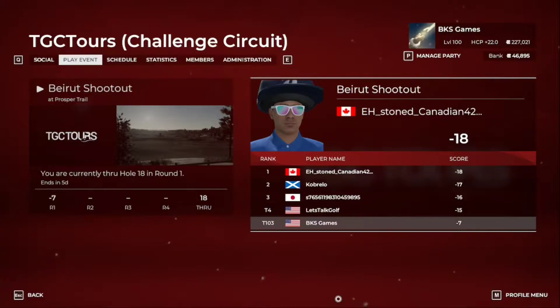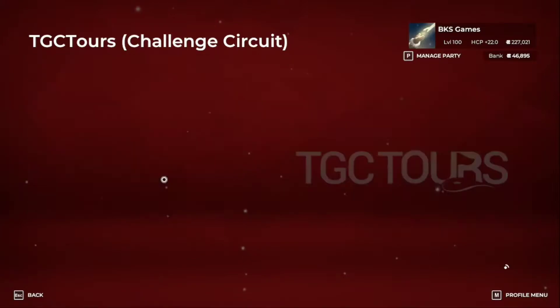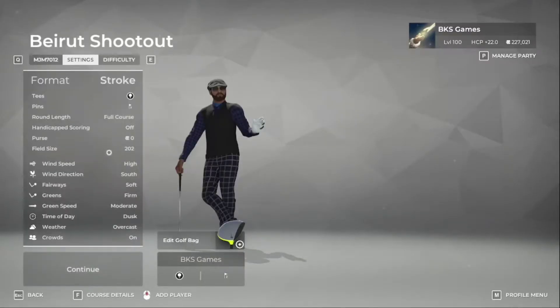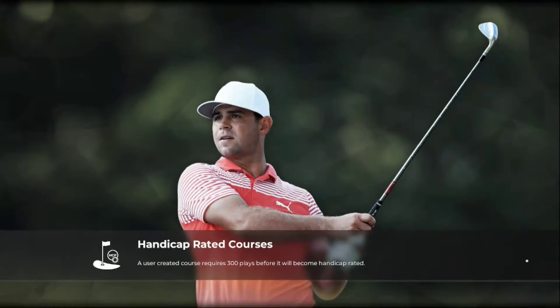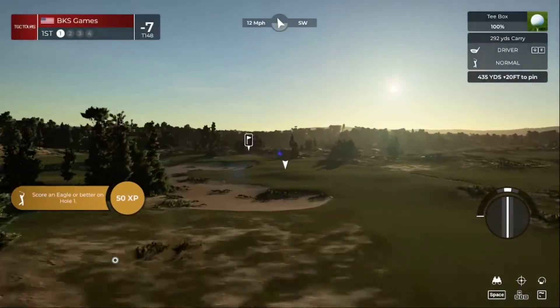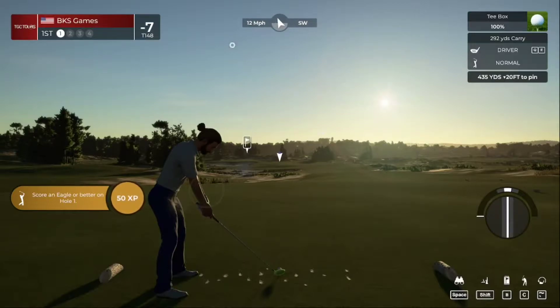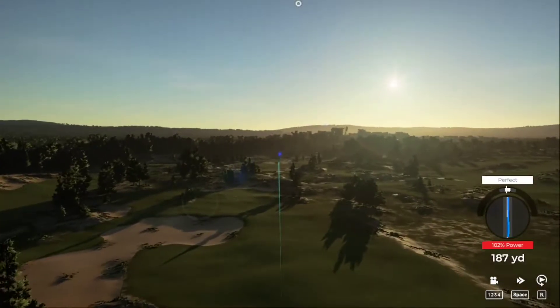Welcome back - round number two here at TGC Tours channel. We shot a minus seven on the first one so we're going to try to do a little bit better on this one, but we've got high winds. Welcome to PGA Tour 2K21, my name's John, second round action just about to begin. Let's drop this one in the middle of the first fairway and take it from there. Let's have a good round today.